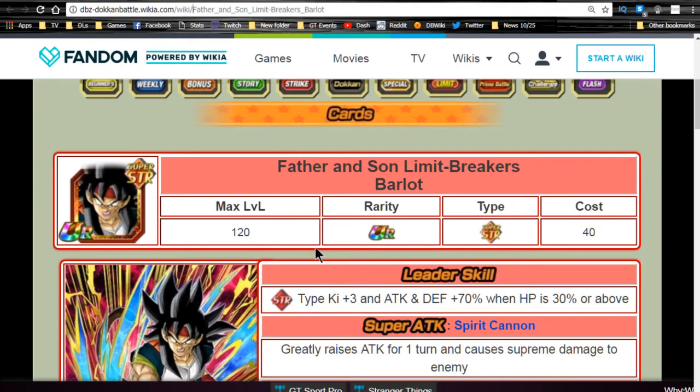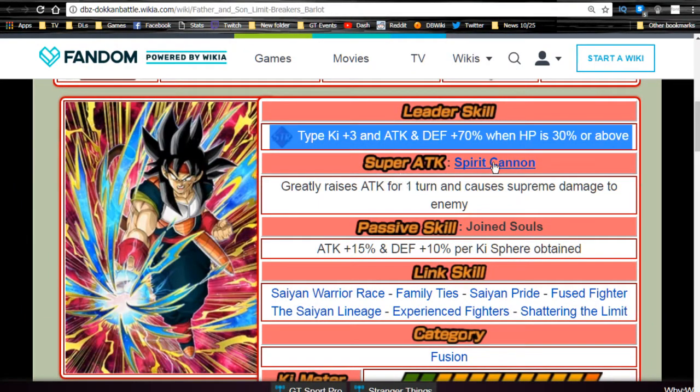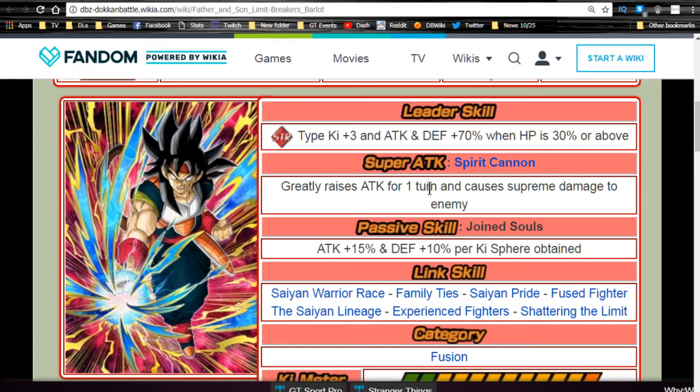Barlot Doken Awakens into Father and Son Limit Breakers Barlot. His leader ability is Strength type Ki plus three, attack and defense plus 70 when HP is 30 or above, which is very viable. His super attack Spirit Cannon greatly raises attack for one turn and causes supreme damage. If you get a double super attack you're potentially double-stacking that attack raise, which could be very beneficial.